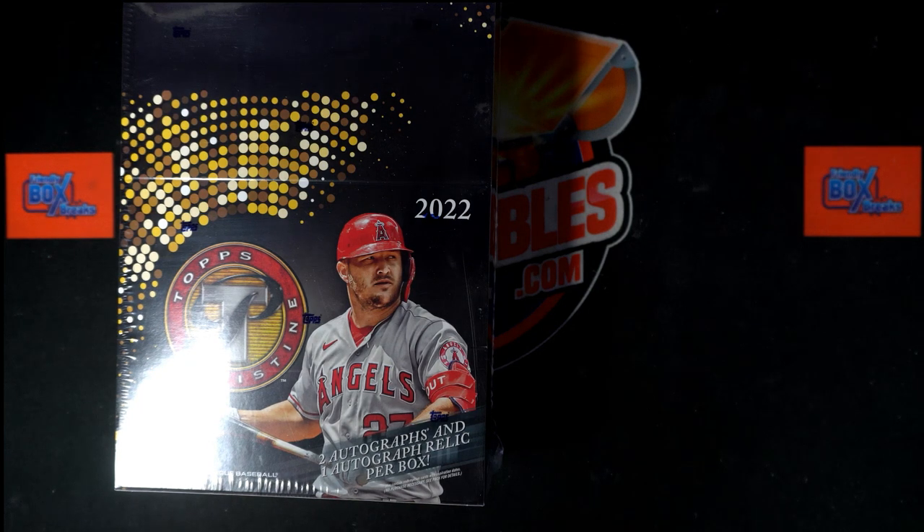Here we go! It is time for 2022 Topps Pristine Baseball Hobby Box 132. I am pumped up — I love me some Pristine. This is a random team break, so we've got our owner names and our team names. We're going to randomize each of them seven times, pair them up on a spreadsheet, give you a moment to talk trades, then we will dig in on the box and pull out those two autographs and one auto relic in this box of Pristine. Hopefully we'll pull out some really good inserts as well. Let's start our randoms and get it going.